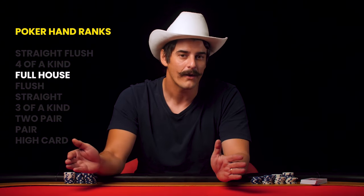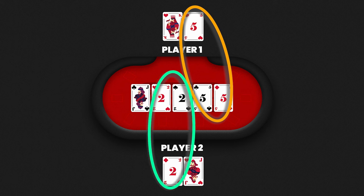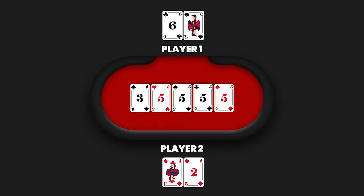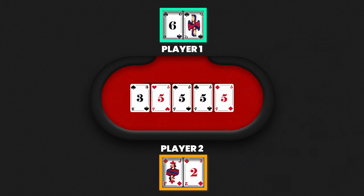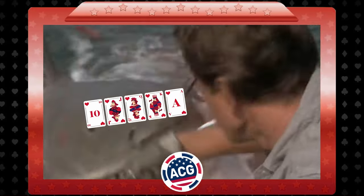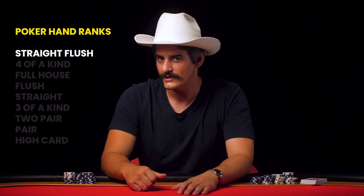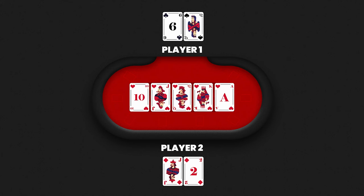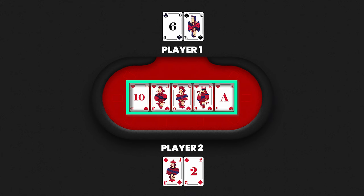When it comes to a full house, compare the rank of the three of a kind first, then the pair. If you have an identical hand with respect to both, it's a split pot. Four of a kind: compare the rank of the paired cards, and if tied, check the unpaired card — highest card wins. Last but not least, the straight flush operates just like a straight: compare who has the bigger one, and in the case of a true tie, split the pot.